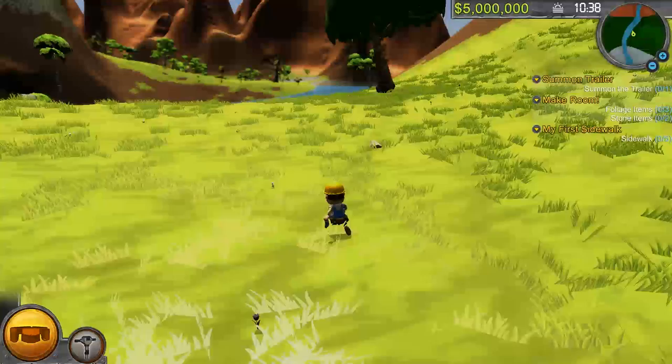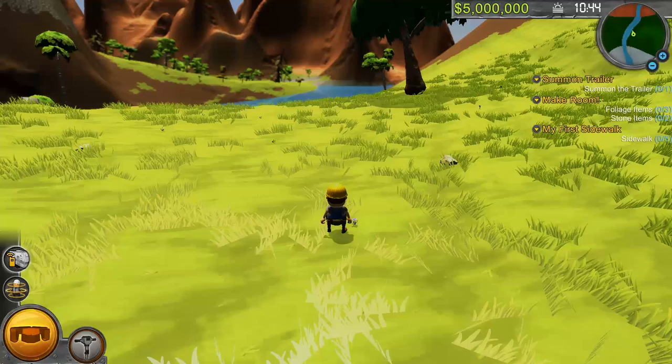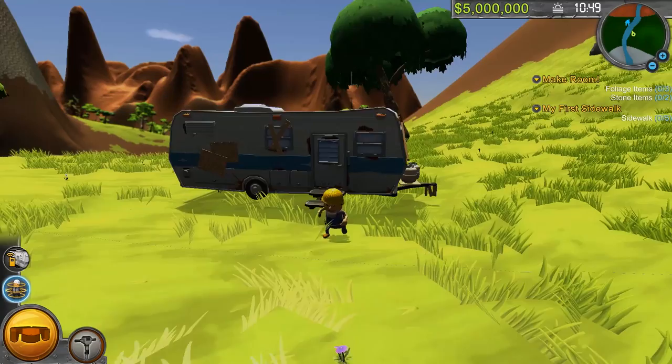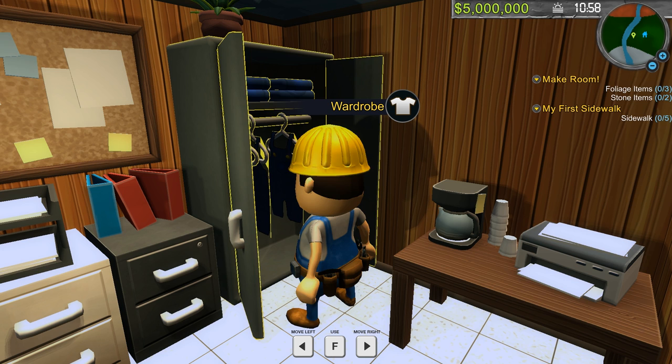The first thing we've got to do — I guess we have some missions on the right. We have to summon the trailer. That looks like a trailer. Trailer? Am I doing it? Whoa, I think I did it. What is going on? Can I go inside the trailer? Here I am. Is this my home? Do I live here?